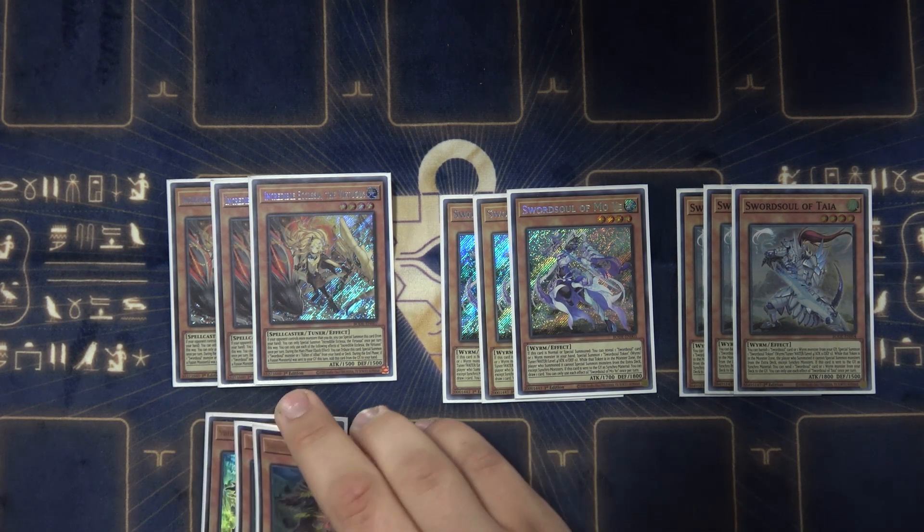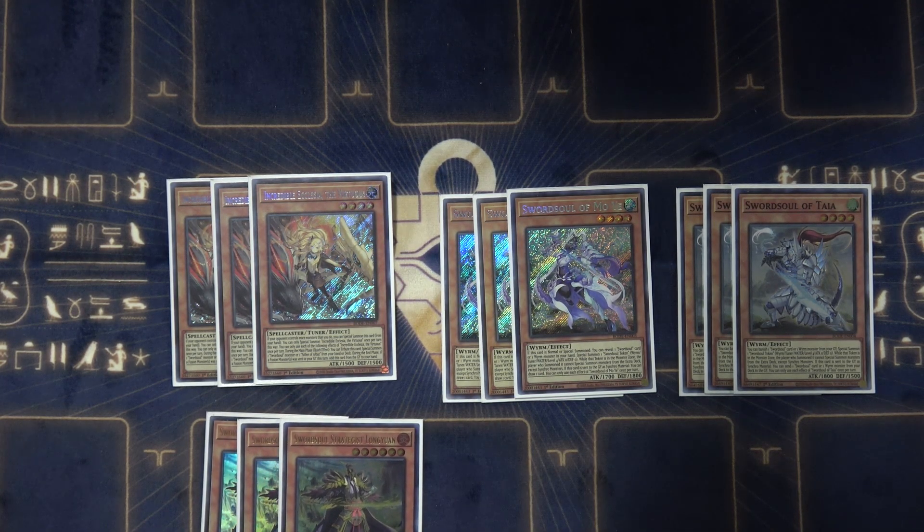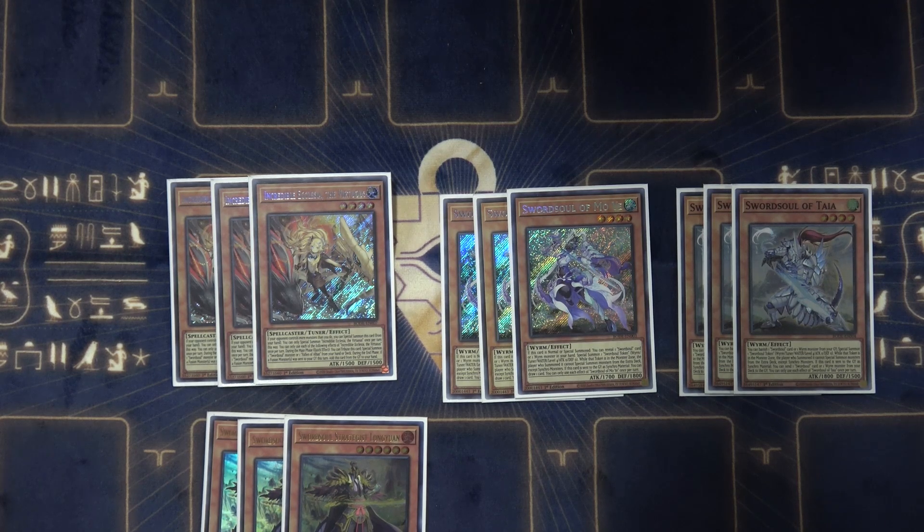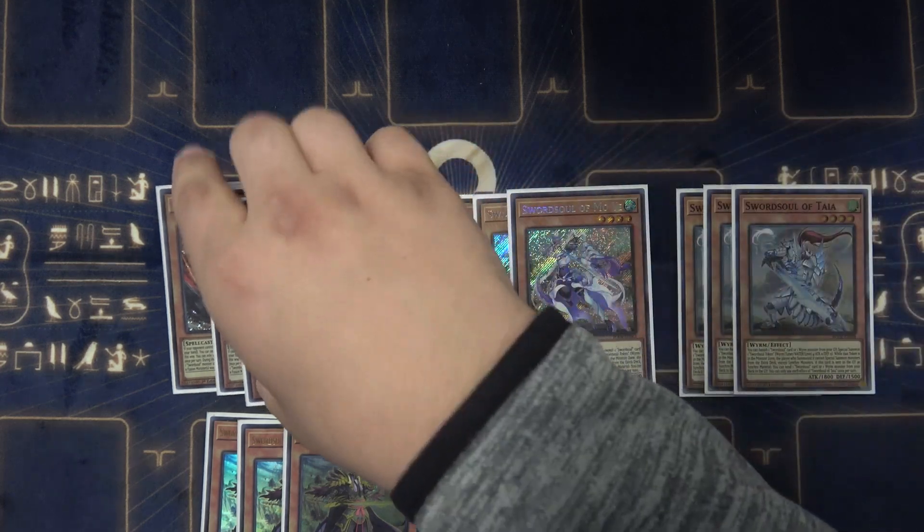Then probably the best card that came in recently, just because of burning people for time. You discard, summon him, create a token, get your level 10s — so it can get you a Baron, which I wish I had — or it can get you various other things too. That's it for Sword Soul monsters.